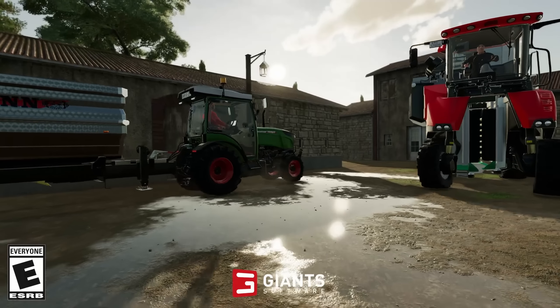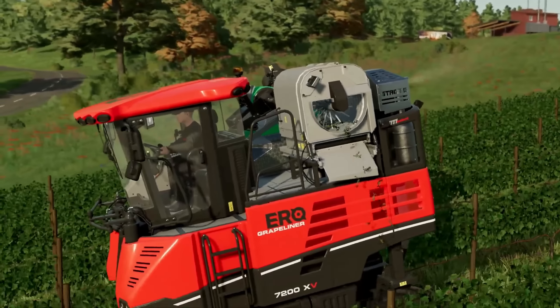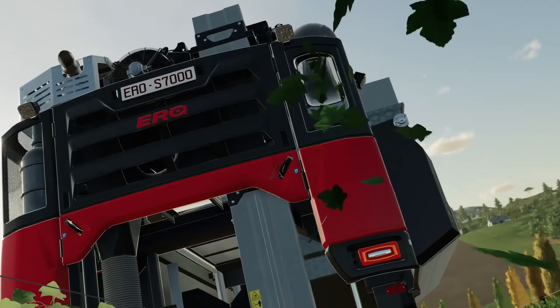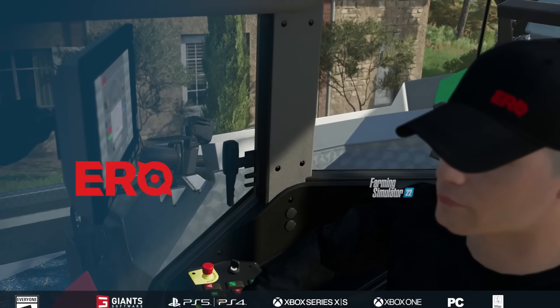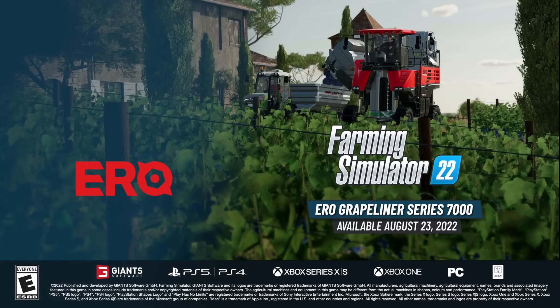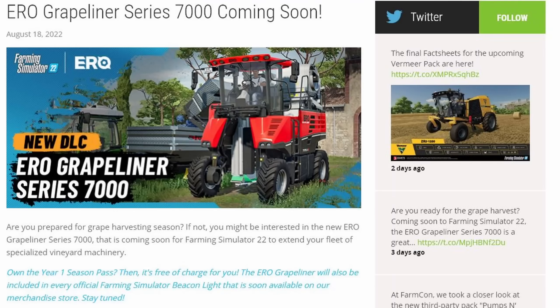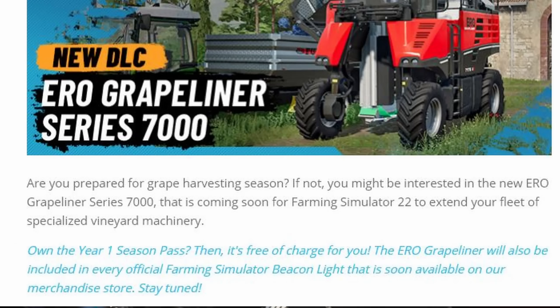Another piece of DLC is coming to Farming Simulator 22 — the Euro Grape Liner Series 7000, which includes two new pieces of equipment. This is also included if you have the Year One Season Pass. The pack includes the 7175 XV and the 7200 XV, both grape harvesters. These are currently only available with the Season Pass, though there was some talk of making them available with purchases of the Farming Simulator 22 beacon hard copy.